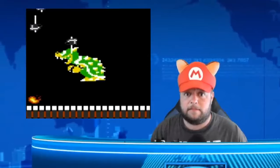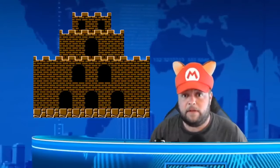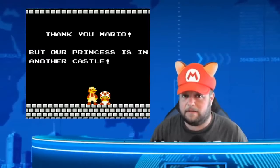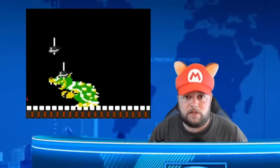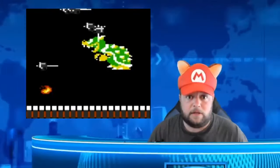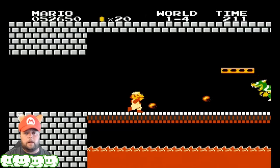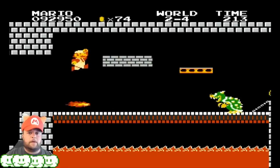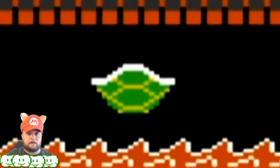Now that we have all the extra lives we need to beat this game, let's talk about who we have to beat. At the end of each world you do a level inside a castle, and when you get to the first castle, it turns out this isn't the princess — and this isn't Bowser either. This is just an imposter — one of Bowser's Koopa Turtle Soldier Army members dressed up like Bowser. All we have to do is shoot him with fireballs to burn the costume and reveal who the imposter is. In castle 1-4 that's a Goomba. In world 2-4, that's a Koopa Troopa.